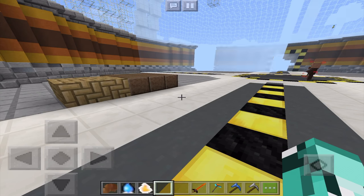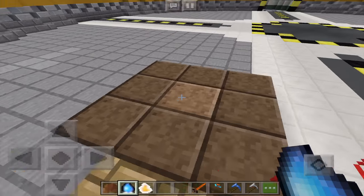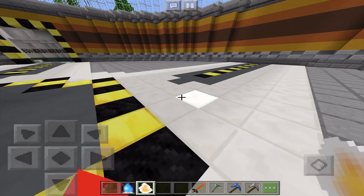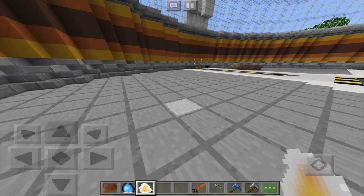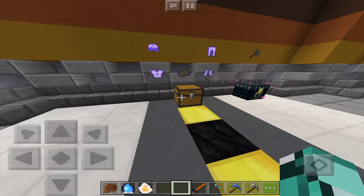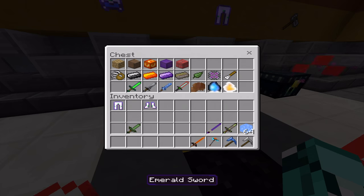The water essence increases your health, the earth essence increases your damage, and the fire essence increases your speed. That is about it for the items from mods add-on.